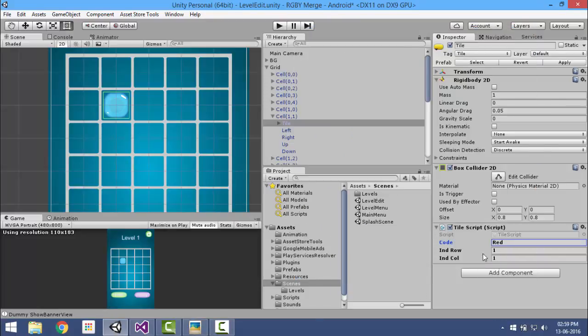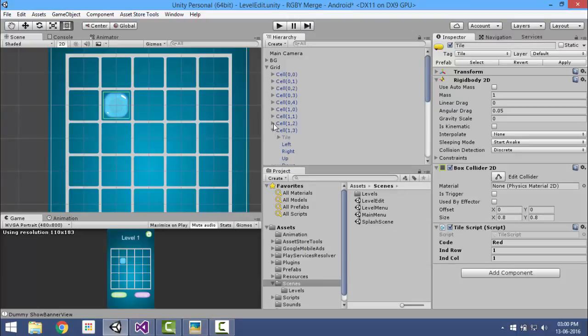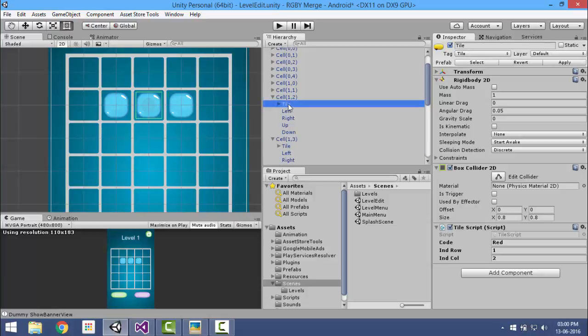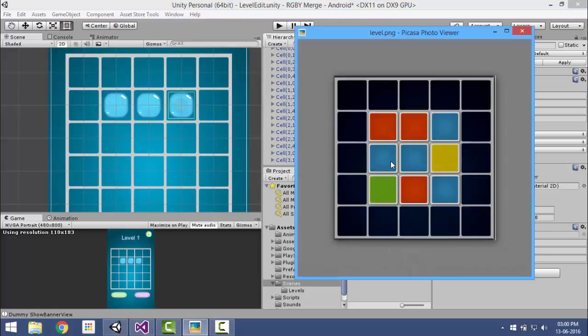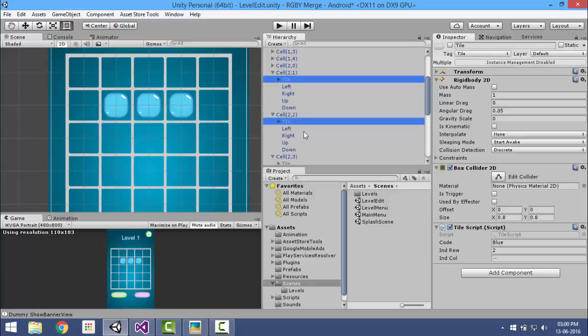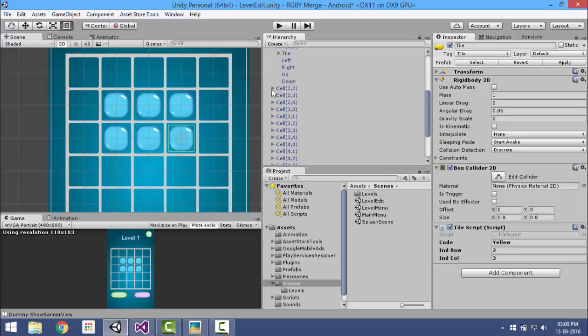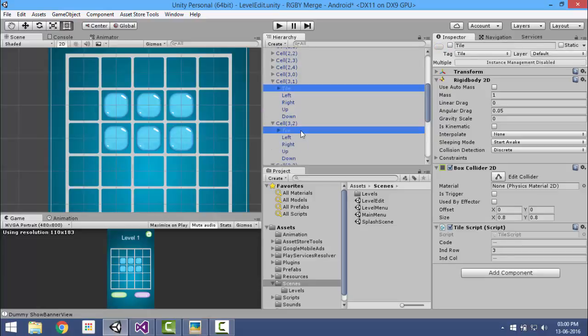It's red, so the code is 'red'. Similarly, do the same for row 1 column 2, row 1 column 3 — activate these and give them the code as per our level design. Similarly, we will do for cell 3,3 and 3,2 and 3,1 — activate them also and give the code as per requirement.